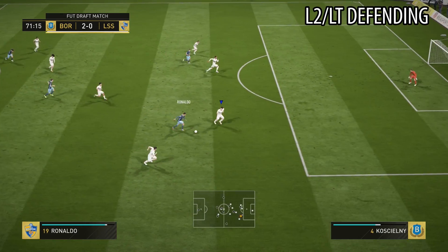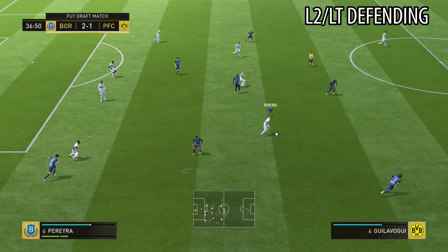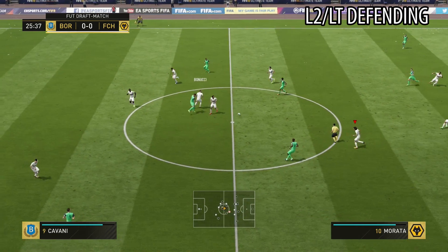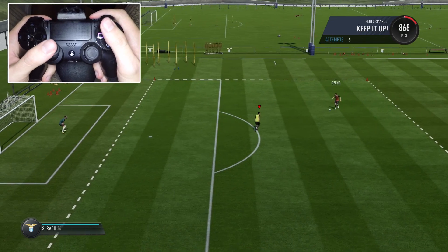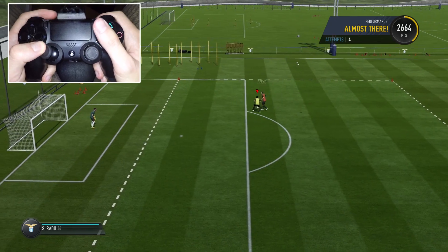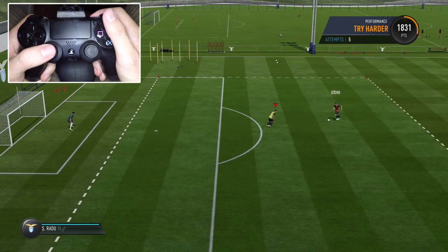In combination with the standing tackle button you will have to use L2 or LT on Xbox, which is the key to a good defense. This button gives you much better control of the defender and will help you very much to time and direct the standing tackles, but also to turn and move faster in small spaces. Here you can see on the gamepad camera how we use L2 to get full control of the player. We use the left stick to move backwards and wait for the right moment to step forward. Holding down L2 will be enough to make tackles but we want to combine it with the standing tackle button, simply because it gives us much better reach and a lower chance for the opponent to get through.